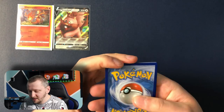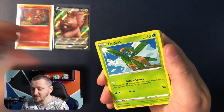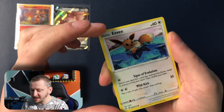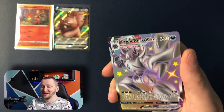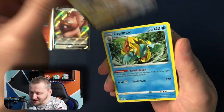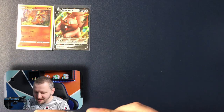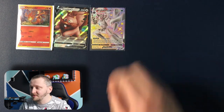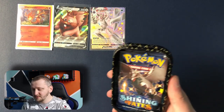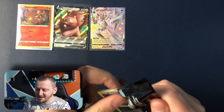Here is your code. Okay dokey — Teamwork Towel, Trapinch, Energy, Grookey, Nickit, Cutiefly, Morpeko, Eevee. Whoa wow wow wow — this is awesome! Grimsnow V-Max, a shiny! Look at that beautiful card. And Dreadnought as our rare. Wow, this is awesome — look at that beautiful card! Let's put it here with the others. Another V pull! What is happening? I told you it was destiny that those two were there.